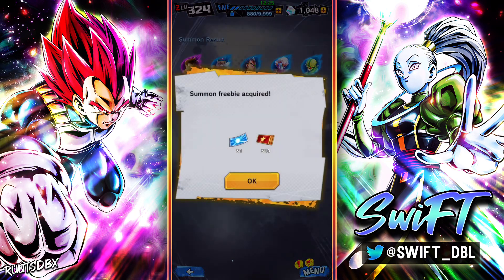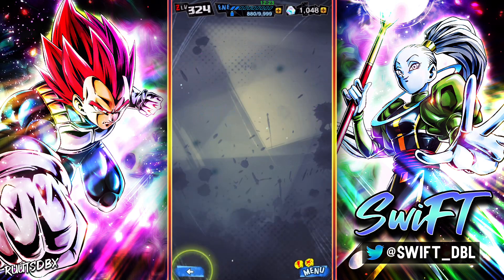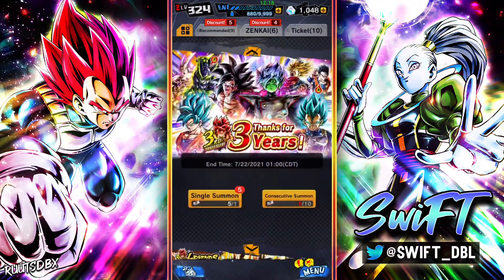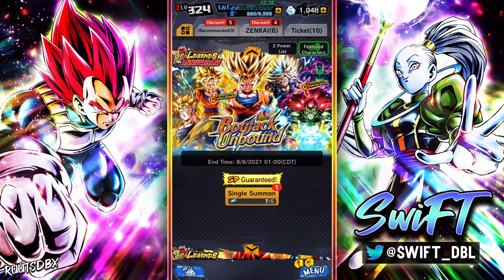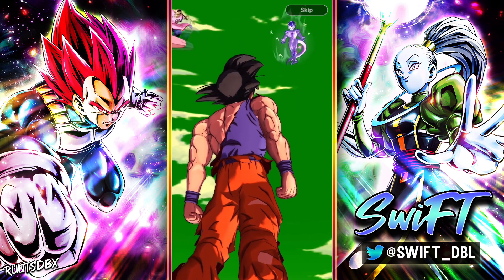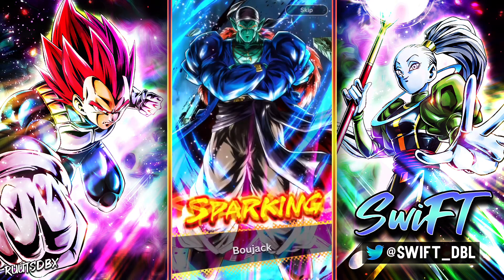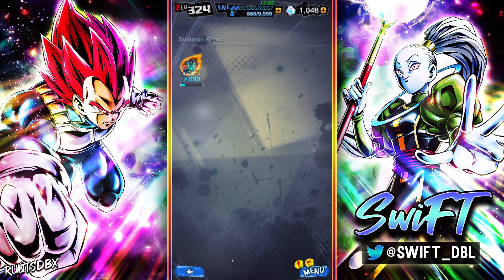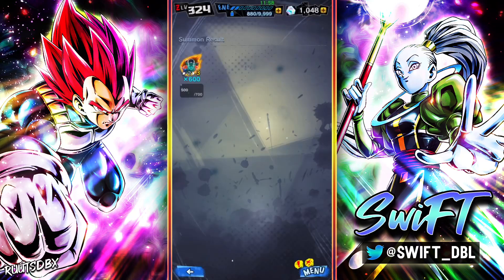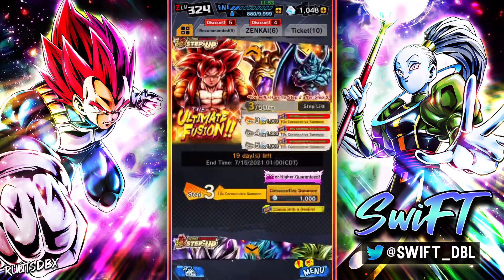We got one more multi — let's see if the Legends gods are gonna bless us. We got one ticket summon — let's see if we can get lucky. If I can pull a copy of Gohan right now I'll save my extra chrono crystals. Oh okay, I actually did get a new unit on the ticket summons — I'll take that. We got the new Bojack to three stars.